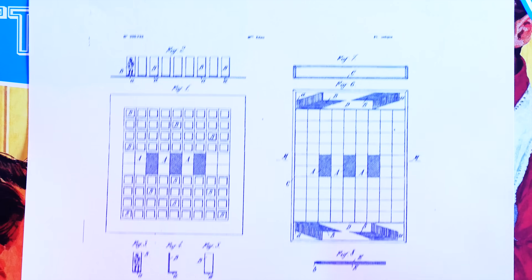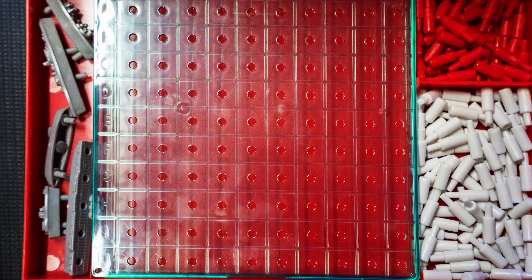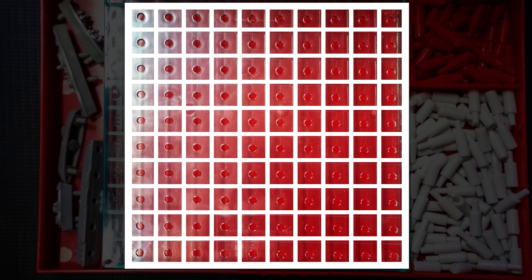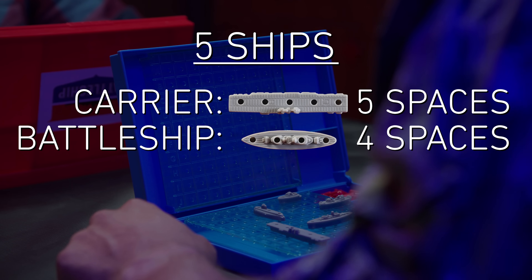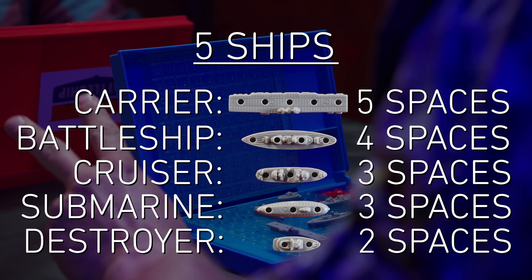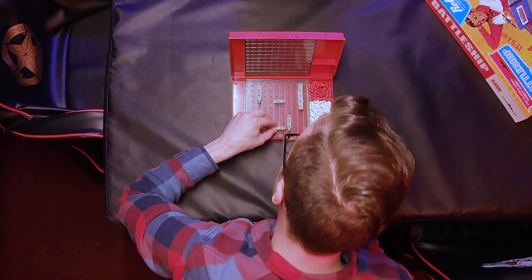Battleship evolved from a pencil and paper French game called L'Attaque, which eventually became Stratego. By the 1960s, Milton Bradley developed the classic 10x10 grid, in which each player places five ships: a carrier that occupies five spaces, a battleship on four, a cruiser and submarine that are each on three, and a destroyer on two. Ships can't overlap, but they can touch.